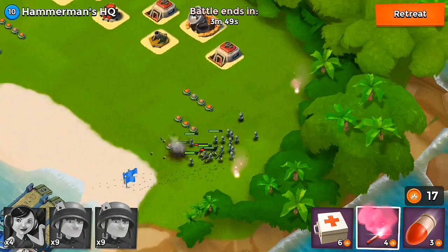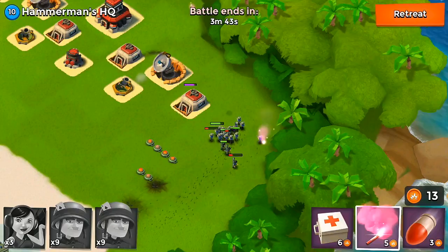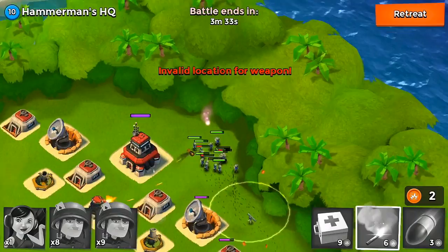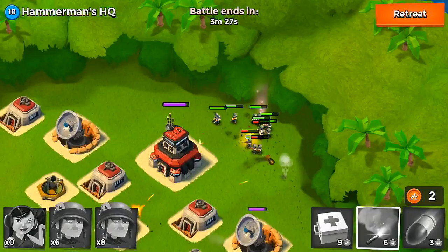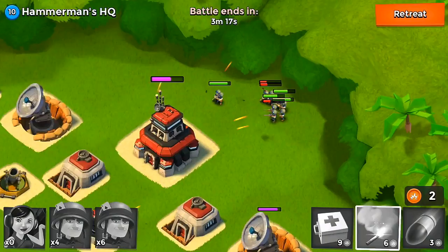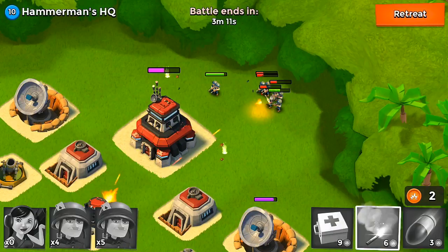The thing about this base is there's a machine gun in the center, and that machine gun does so much damage you can't just attack it with your Zookas and heavies directly. Someone found this strategy where you move your troops around it and attack it from the back. You can see right here a lot of my troops are going down — I'm losing all my Zookas and Riflemen. I really didn't mean to bring my Zookas to this one. Eventually these Riflemen go down one by one, but after a bit longer, a couple of them will actually survive.